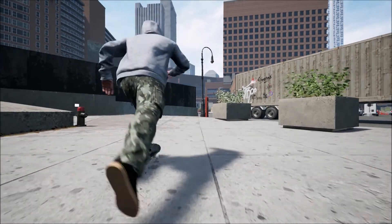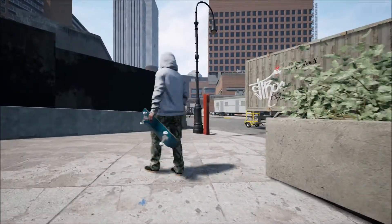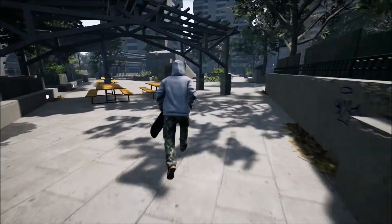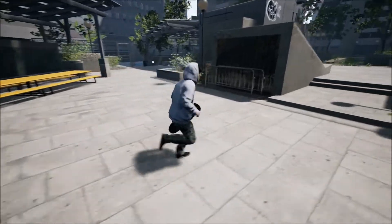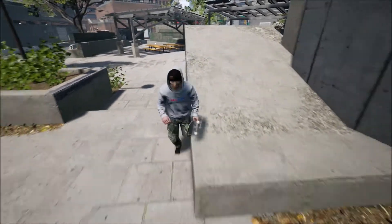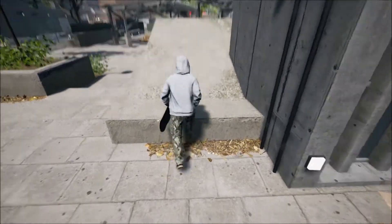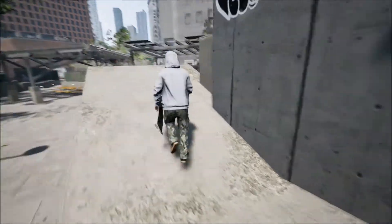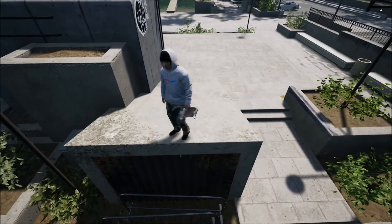Let's try and find a nice rail to skate. In Skater XL you can use the Y button to pick up the camera and basically move it around. With this you have to walk around basically, so you can't get some weird angle shots. That's a nice little kicker. Can you jump? Oh you can! You can press the X button to jump. This is a nice cool little kicker, let's use this.